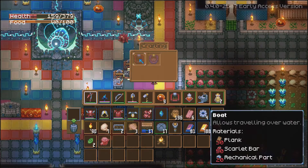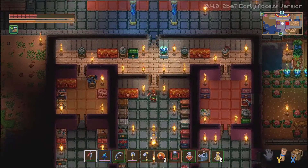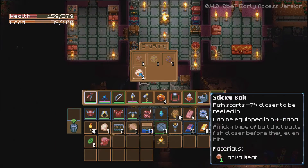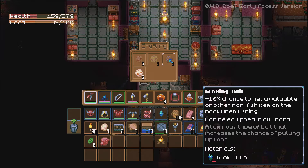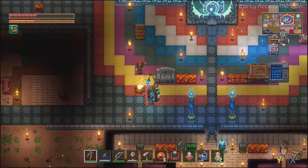We also got the boat ship crafting table and a brand new bait table — that was in the first episode, so go check them out if you want to catch up. Now we're going to need these to summon one of the bosses.